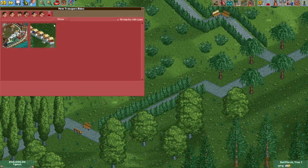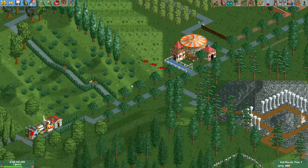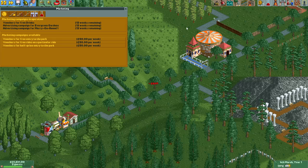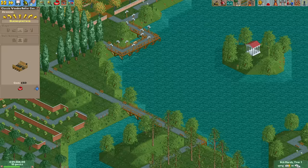As usual, the first thing we need to do is build some stalls and a ride, then run all advertisements. This will be our biggest source of guest generation, but for a while we will also be able to get guests from the natural guest generation. For this, the soft guest cap needs to be higher than the number of guests, so let's immediately start building coasters to raise that cap.